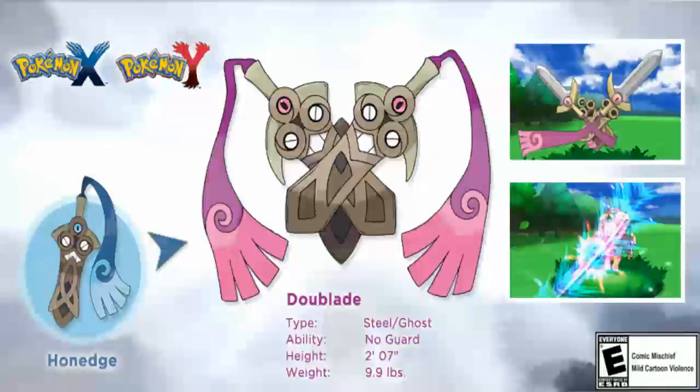So if you're training, Doublade is a good Pokémon to have up front. It's also the same height as Honedge, but its weight nearly doubles — almost a little more than doubles — coming in at 9.9 pounds, which is almost 10 pounds. Pretty heavy!